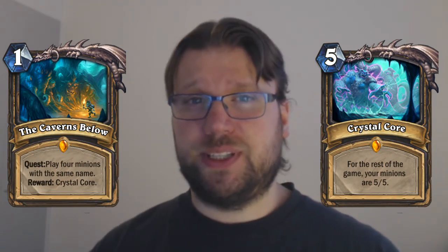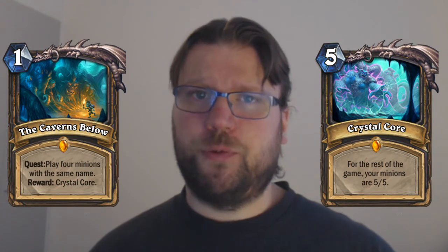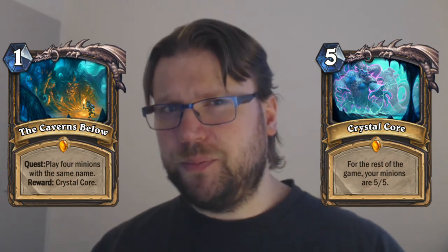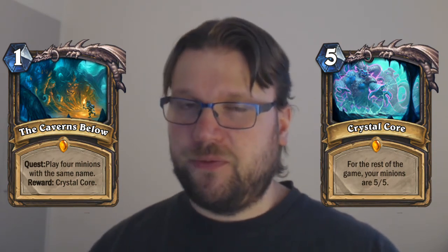Another possible rogue archetype would be quest rogue built around the Caverns Below — the rogue class quest in Journey to Un'Goro. The Caverns Below requires you to play four minions with the same name, then rewards you with Crystal Core, a spell that makes all your minions 5/5s. To accomplish that, you'll rely on copy and bounce mechanics, which can also be used to revive Sherazin. And once you complete the quest, Sherazin's stat line becomes a 5/5 — that 5 health is so much better than 3 health, making Sherazin a lot more viable as a threat.